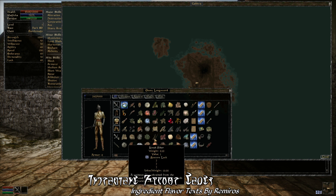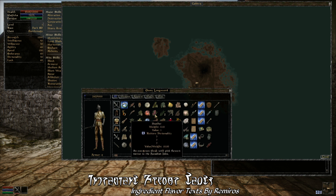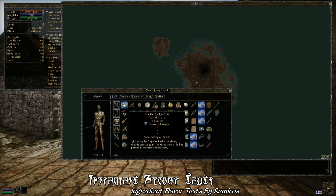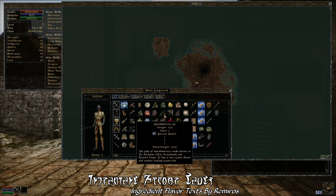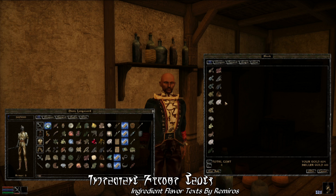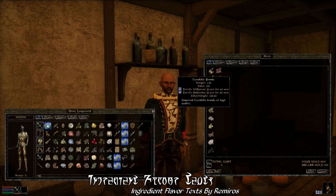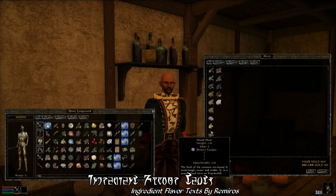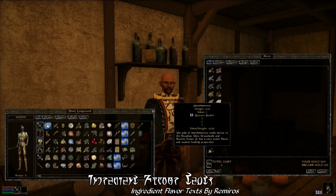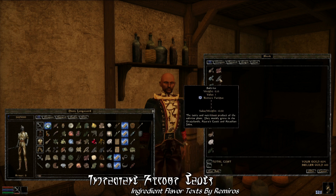Because this is an MWSE nightly build mod, there's no actual .ESP — it's all handled automatically by Lua scripts in the background. So this mod is compatible with pretty much everything except OpenMW. The flavor text also covers all the booze-related drinks in the game, like Sujamma, Greef, and all that stuff. This is just a really cool feature that previously wasn't possible with the Morrowind game engine.